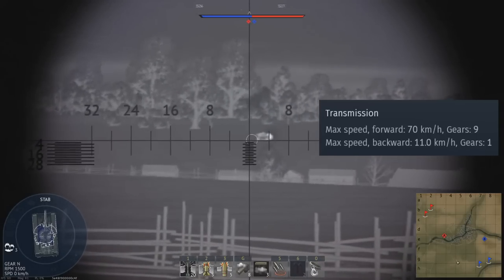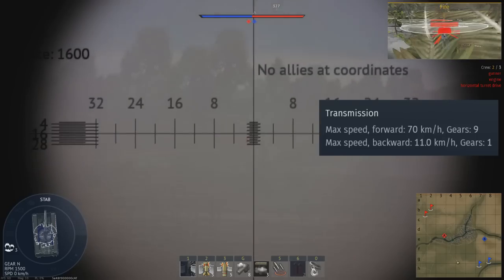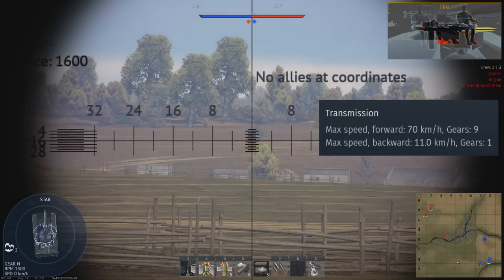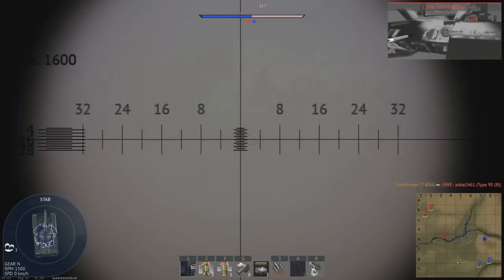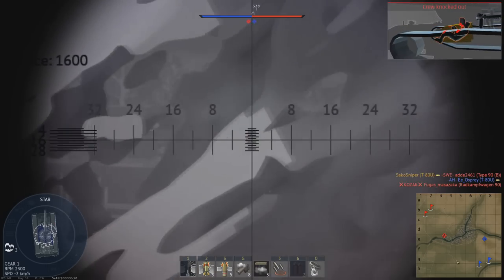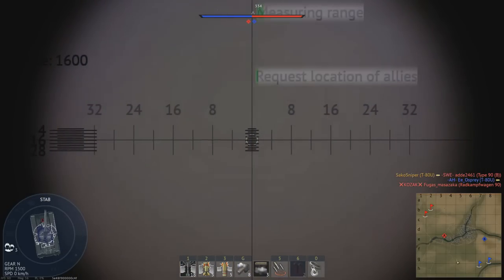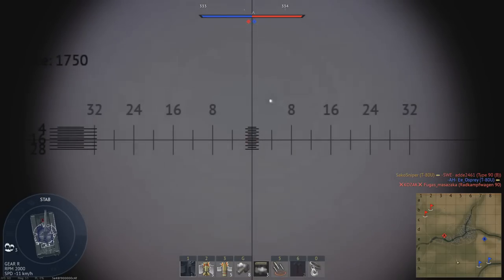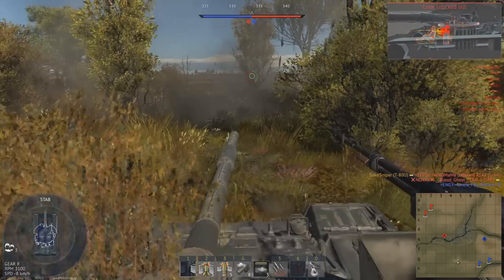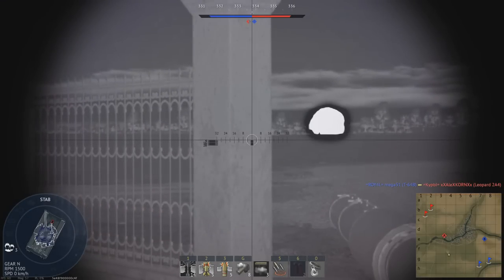One downside of the T-80U is its pretty poor reverse speed of 11 km/h. It is much better than the T-72B's 4 km/h, but compared to NATO tanks it's still very disappointing. However, in real life this isn't an issue, as no glorious Soviet Armoured Brigade would ever need to reverse. Like all other Soviet main battle tanks, the T-80U is unable to neutral steer and can't turn on the spot. This is technically a negative, but due to the tank's high power-to-weight ratio, you can still whip the tank around pretty quickly.